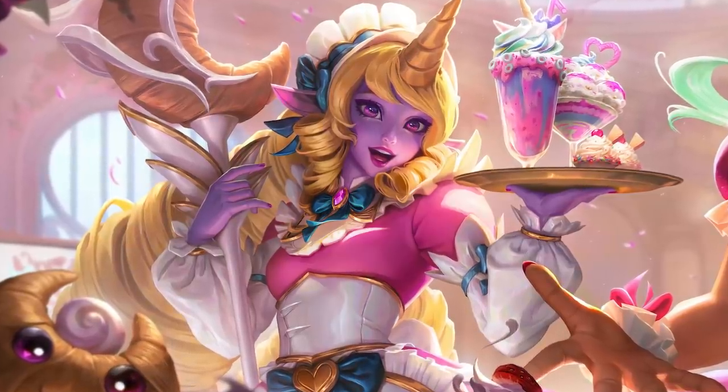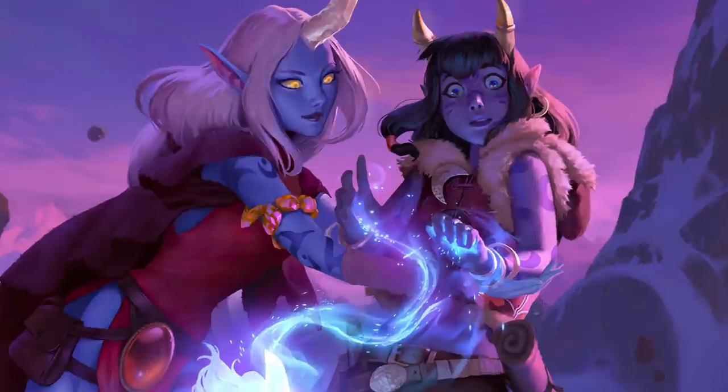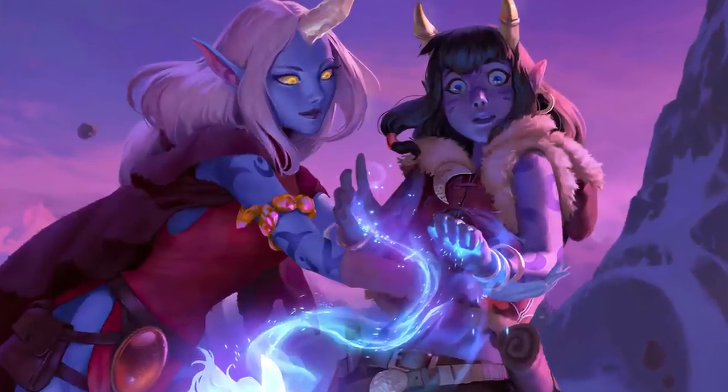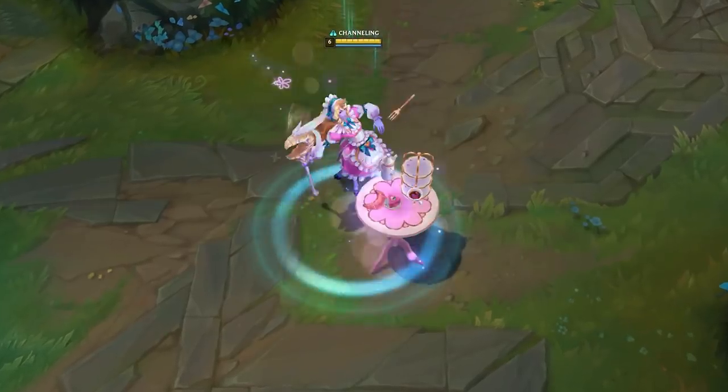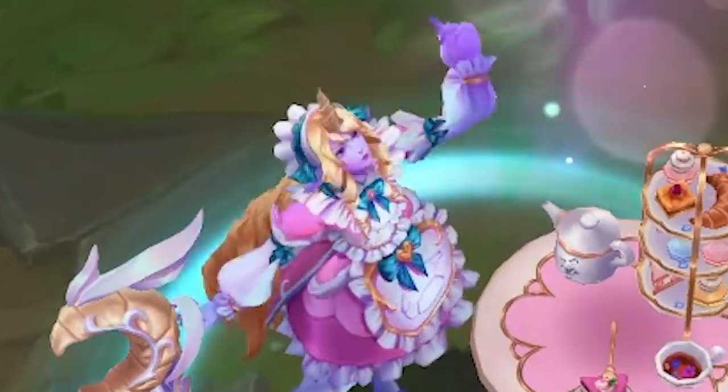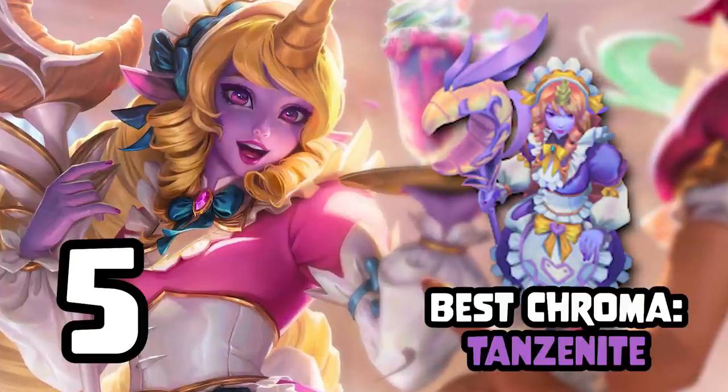Right off the bat, I would put Cafe Cutie Soraka at a 4 out of 10. Maybe it's just me, but Soraka has always radiated mom energy to me. She's a protector, a safeguard, so seeing her as a much younger person is just kind of unsettling. Tanzania is the best Chroma — brings it up one whole point — 5 out of 10.